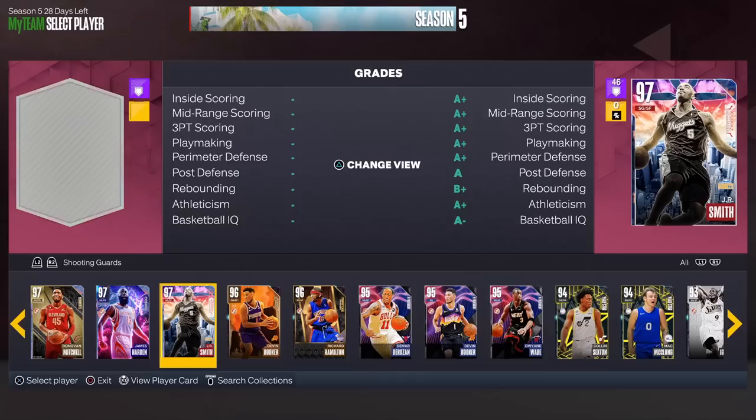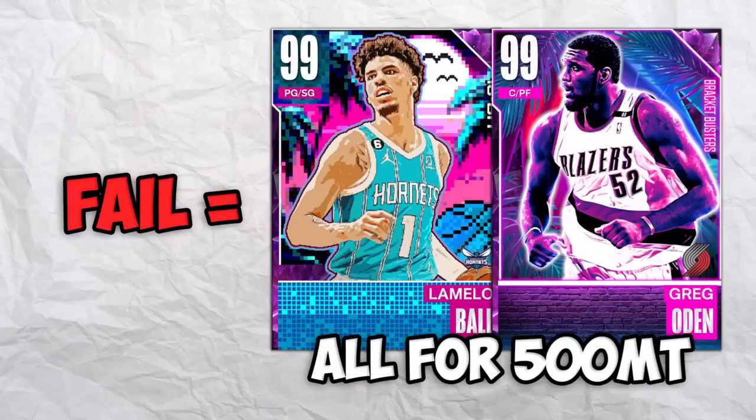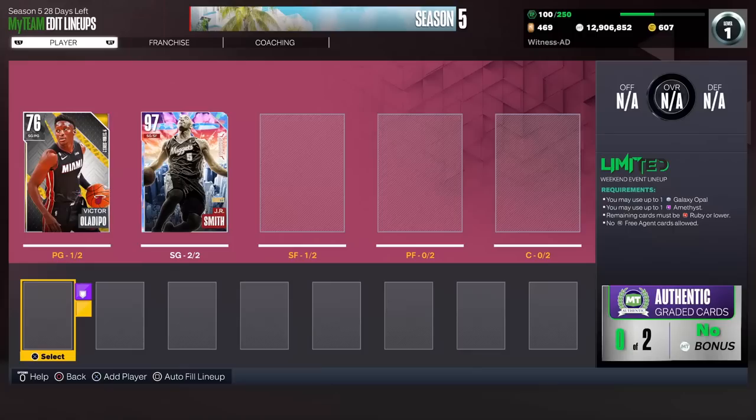We definitely need good cards because there's going to be a forfeit at the end of this video. We're going to add JR Smith as the starting shooting guard. At the end of the video we're going to play one game with this lineup, complete three challenges, and if we fail to complete them, we'll have to throw up the best cards in the team in the auction house for 500. There's going to be a lot on the line.